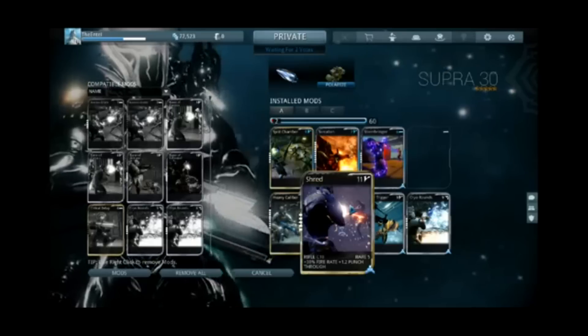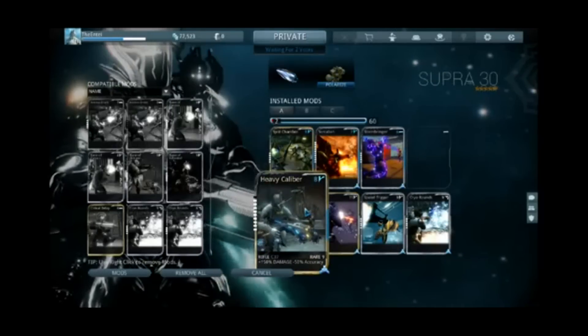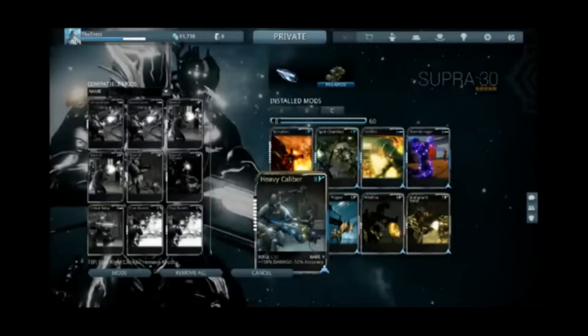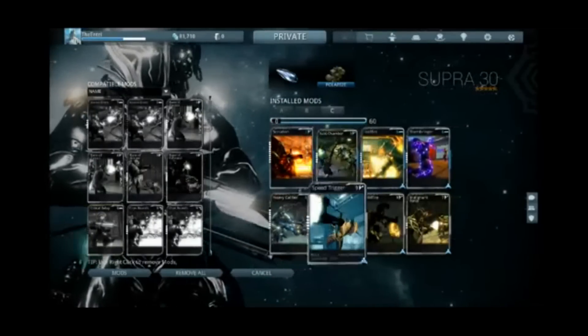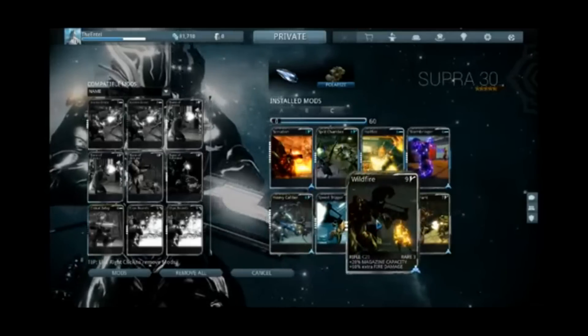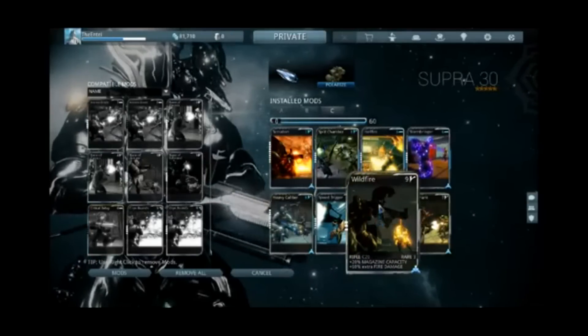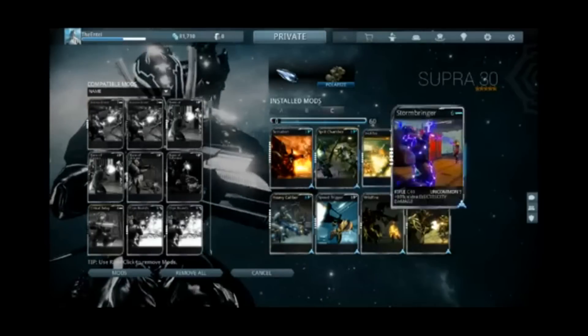For the Corpus, use the mods Stormbringer and Cryo Rounds for the magnetic combo, dealing plus 75% bonus damage against most Corpus units. As for the Grineer, I would recommend using the radiation combo dealing bonus damage against heavy Grineer. In addition, you can use the mods Hellfire and Stormbringer, and also add Wildfire and the event mod Malignant Force, which adds bonus fire and poison damage.